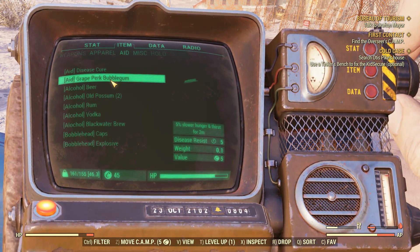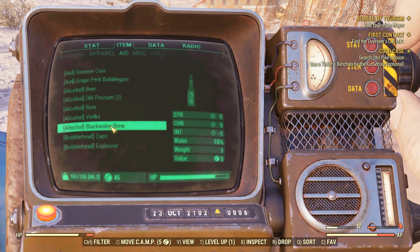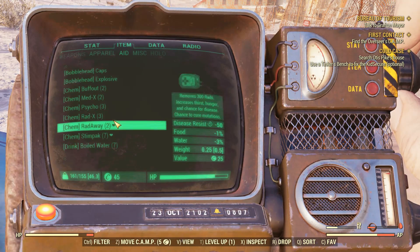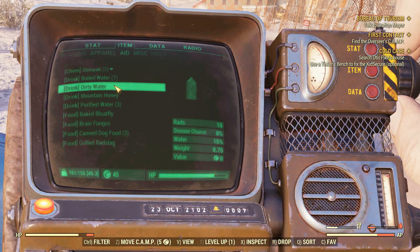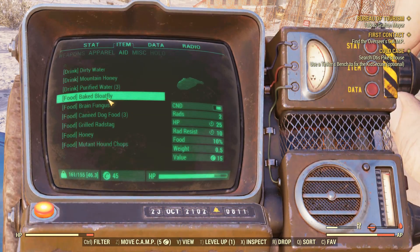Disease cure, bubble gum, and we have alcohol. Alcohol was a little elusive because of the names of them. Bubbleheads are done. Now we have a chems category, which are all the chems. Drinks, as you can see, adds water in there. I'm still working on everything to make sure it does add water to it, so it can be classed as a drink.